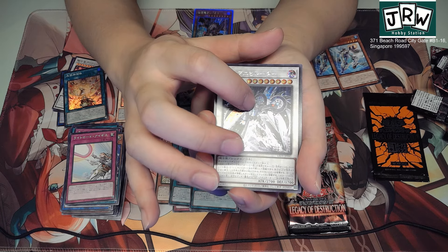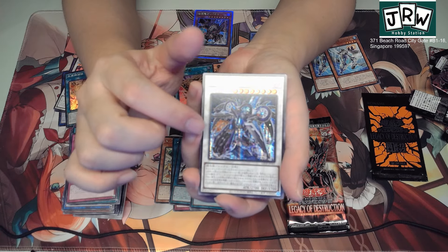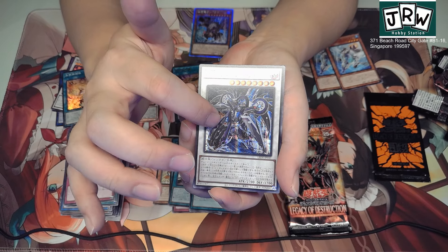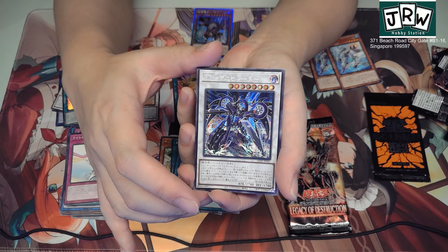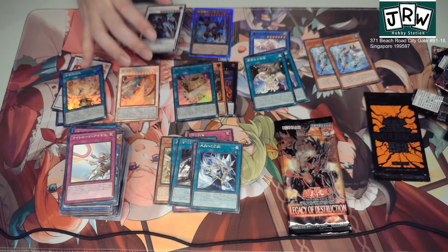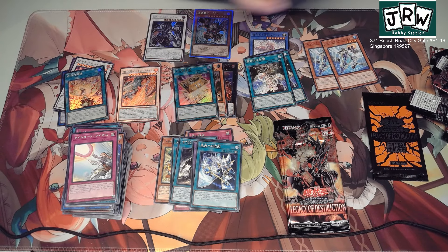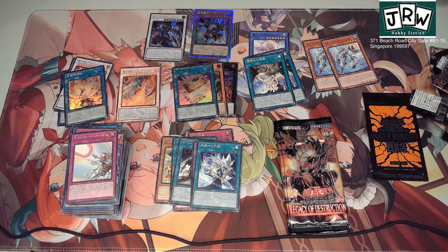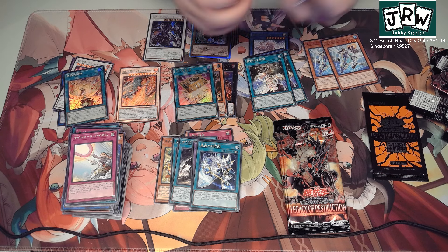Secret rare! This is the Gold Pride secret rare. You can't really tell what's in the picture, but it's basically Megatron — the head is here, one of his legs forward, these are the arms, leaning forward — it's like a Megatron looking card. So that's the secret of the box!